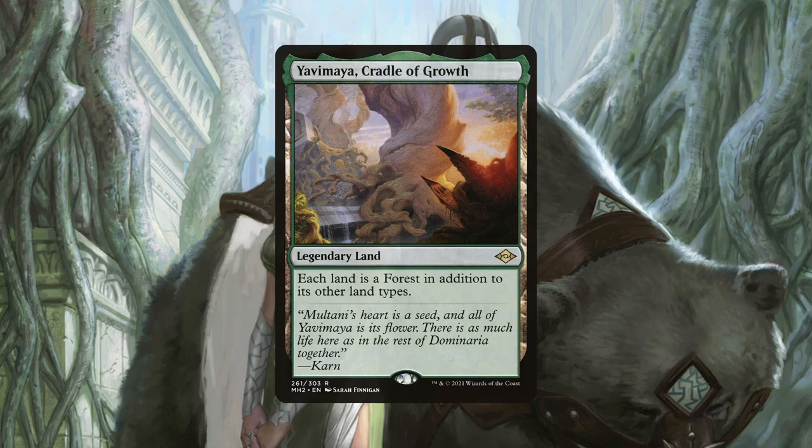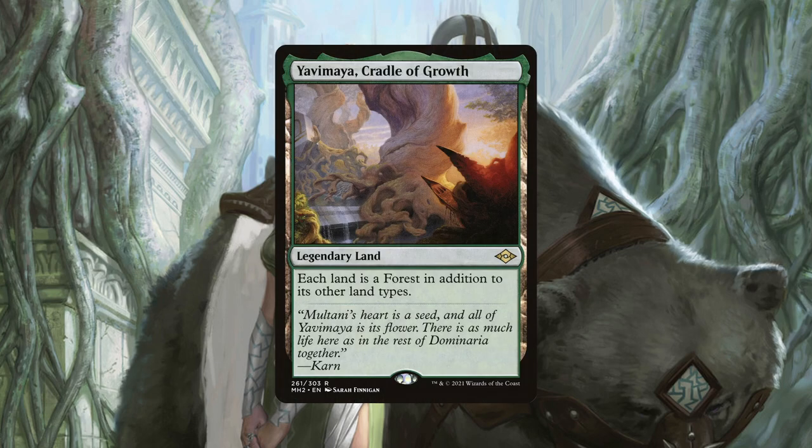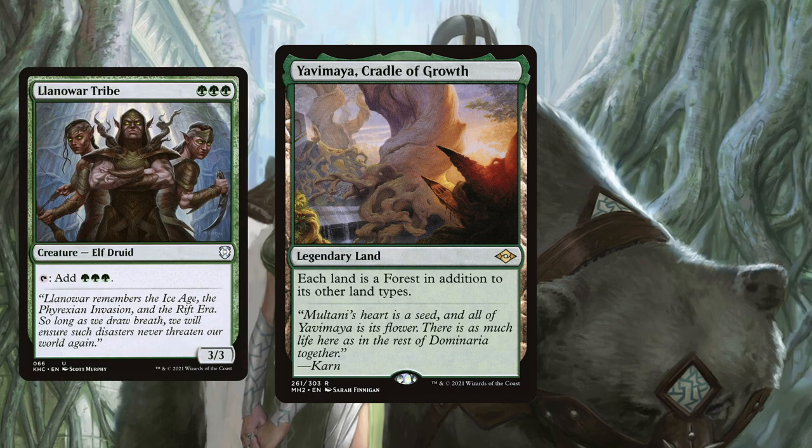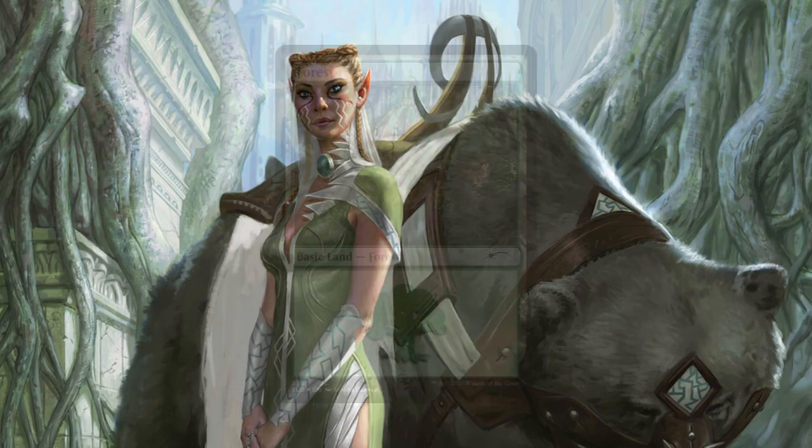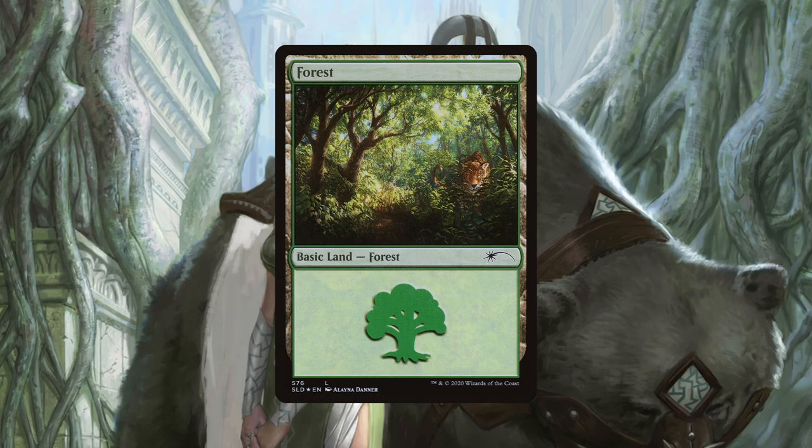Our final utility land is Yavimaya, Cradle of Growth. We run a good number of utility lands in the deck that tap for colourless, so having the ability to tap for green with them really helps when casting multiple spells per turn, especially colour-intensive ones like Llanowar Tribe and Circle of Dreams Druid. Almost every other land in the deck is a basic forest, though if we do get one to two new utility lands that are worth including, we should have room without affecting colour fixing or cards that care about having basics.